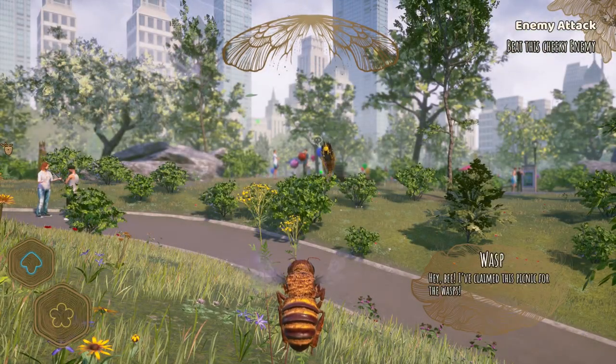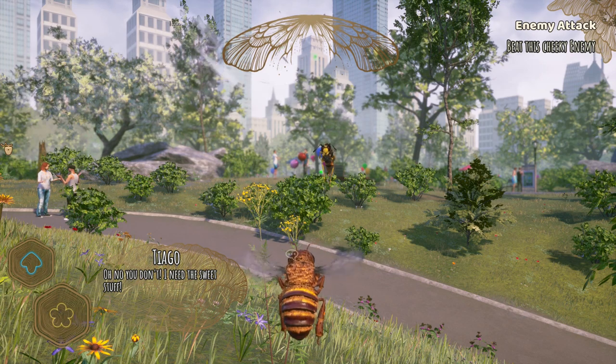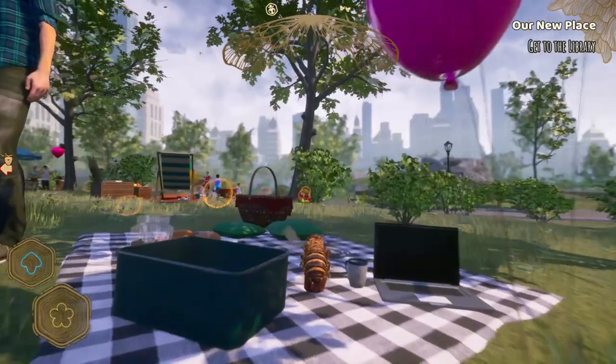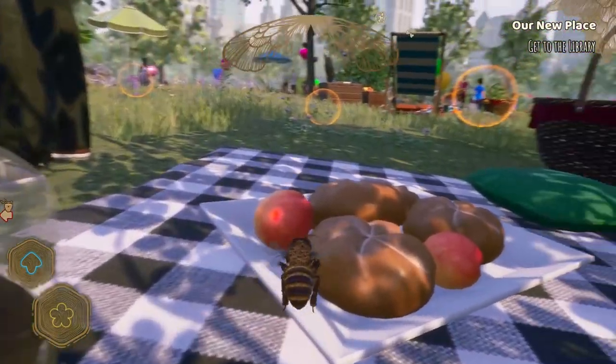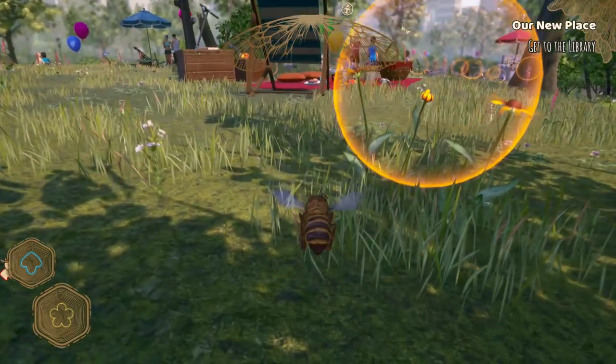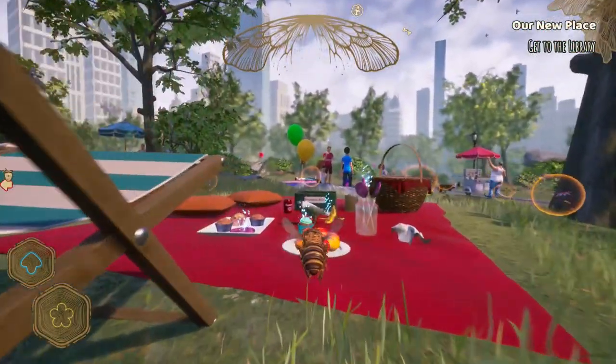Among the things Bee Simulator does right is mixing real facts within the story and gameplay features. It may seem like fiction, but when bees are carrying so much pollen, flying is more laborious and they can run out of stamina. Traversing the outside world will feel empty without the fantastic visual art that the studio has put in — they did a superb job at stuffing the game with life. It's visually rich, with intense colors and vibrant details.